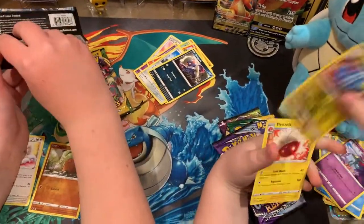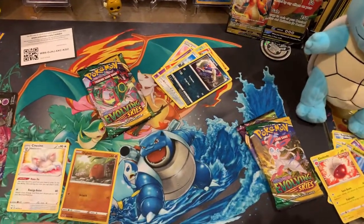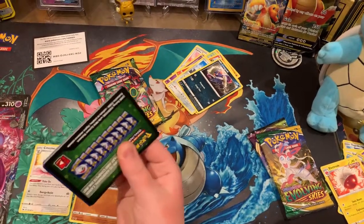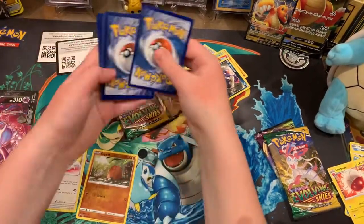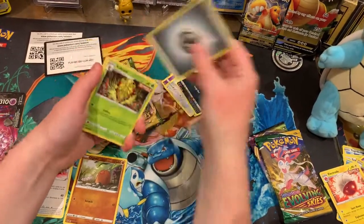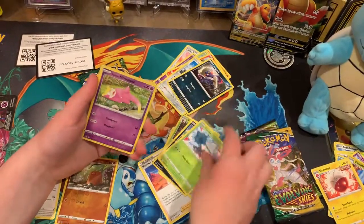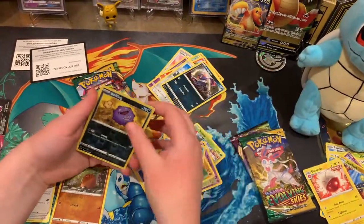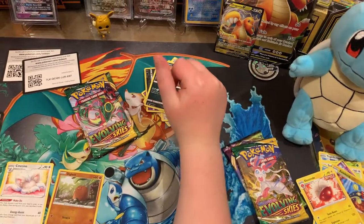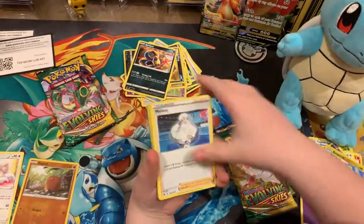Dreepy, electric worm and an Electrode. Got another white code card - maybe we'll get something good. Energy, Technician, Snom, Glarian Slowking, Slowbelt, Crabrawler. I think the next one might be a rainbow because it was actually shining a little bit and I saw a hint of rainbow.